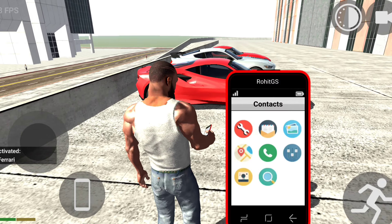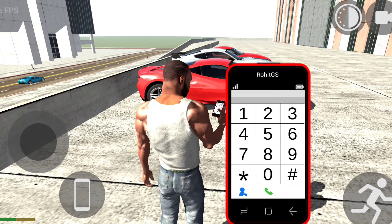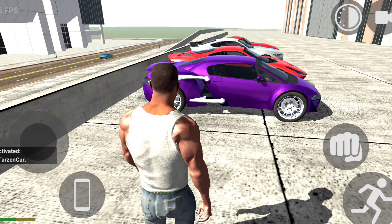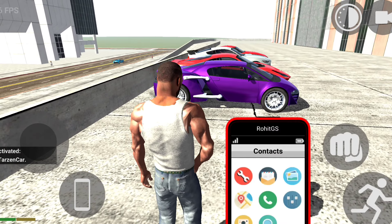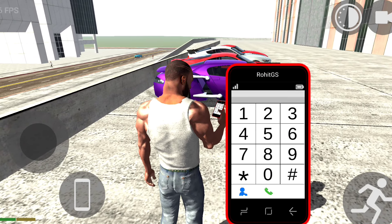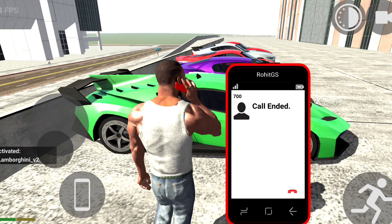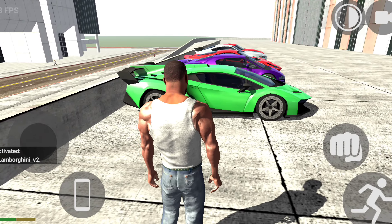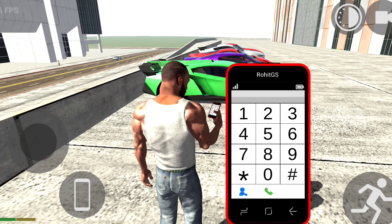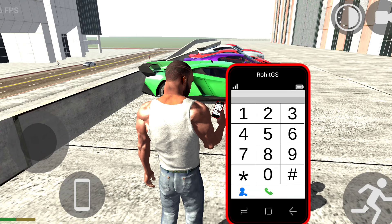Literally guys, oh my god — here we have Ferrari! And literally guys here we are going to use — 300 — and finally here. We are going to use the top five, and now it's gonna be very dangerous. So we are going to use the top six cheat code here.